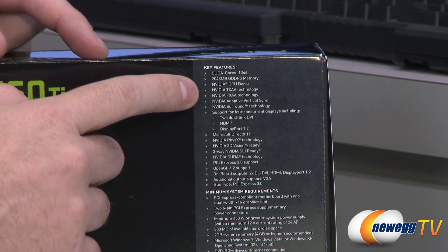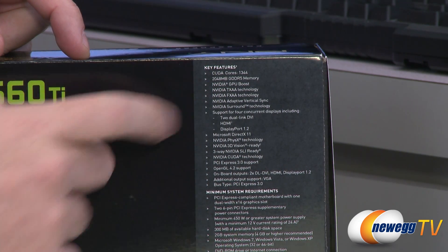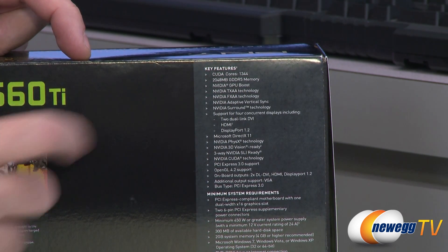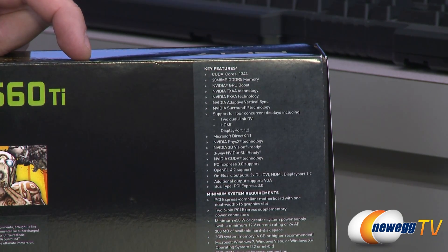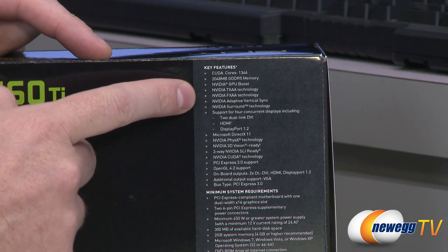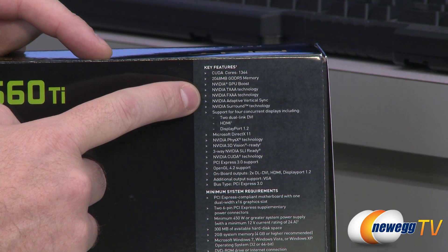You also get NVIDIA GPU Boost, which is sort of like an automatic GPU overclock. As long as you keep your thermals down in your computer case, as the thermal environment permits, you'll get an automatic overclock and the core clock will run at 915 megahertz on this card. The boost clock can go up to a minimum of 980 megahertz, and in most cards I've tested it will actually go beyond that, but each GPU is a little different so you can test your individual card.